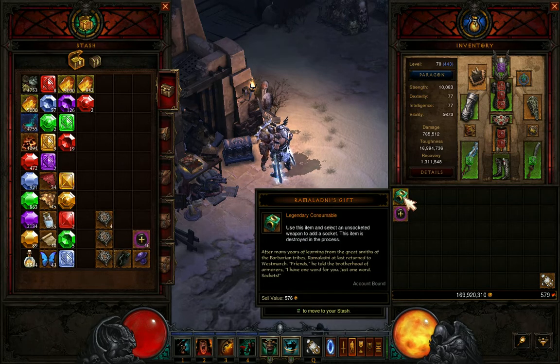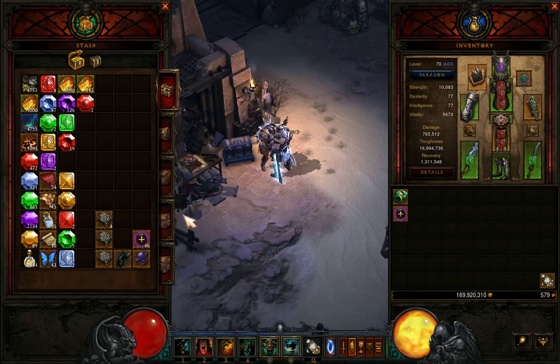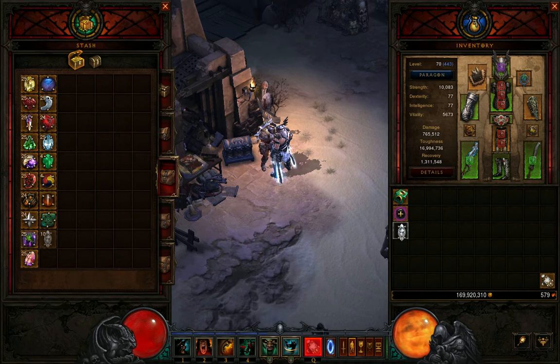You do need to have Ramaladni's Gift — however you pronounce it. You do need to have a Greater Rift Keystone. It shouldn't be hard to get one of those, though it is kind of a pain in the butt. You also need a Wreath of Lightning Gem. I haven't tried it with other gems, but I know it works with this one, and it does have to be level 10 or higher. It can be higher than level 10, but if you try it before level 10, it will not work.